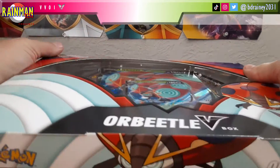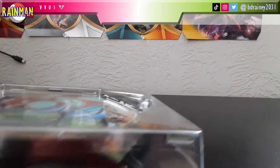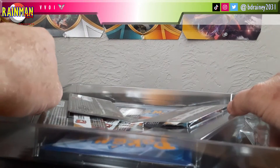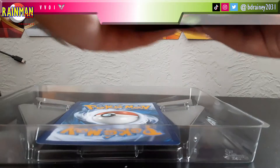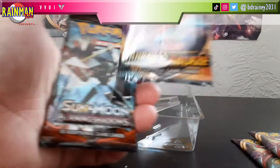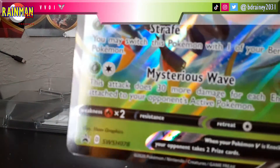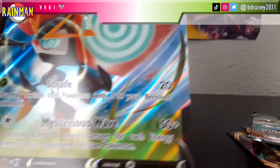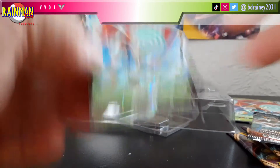Orbeetle box, let's see what's in it. There's supposed to be four packs in here — one's hidden behind the big Orbeetle card. Pretty good pack selection: you get two Vivid Voltage packs, both Orbeetle; one Darkness Ablaze; one Burning Shadows. You also get your Orbeetle Jumbo card and your Orbeetle promo card.